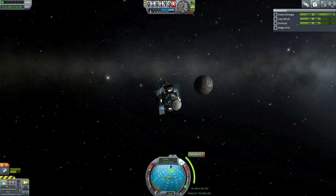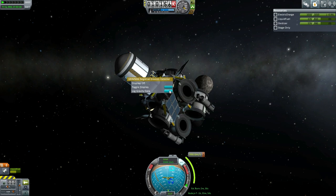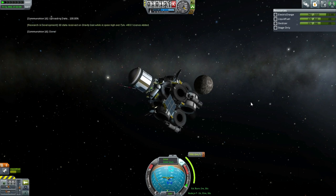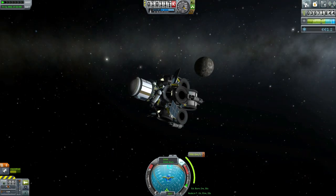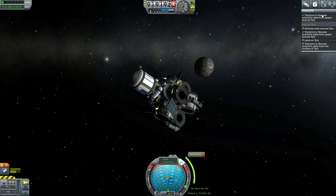We've got the delta V I think, but we might not have the time because of the thrust-to-weight ratio. Gravioli will probably work out here. High over Tylo - let's transmit that. 48 science. That gets us to our goal - way past our goal actually. It got us to our goal and we got science for these two contracts. But let's achieve orbit.